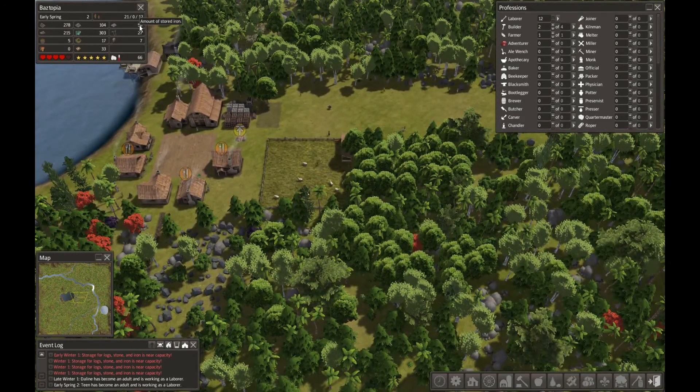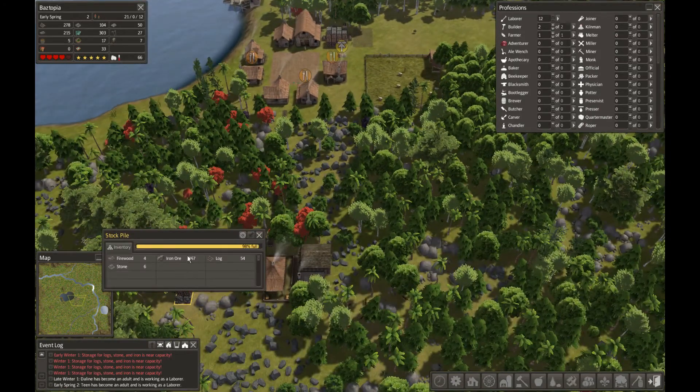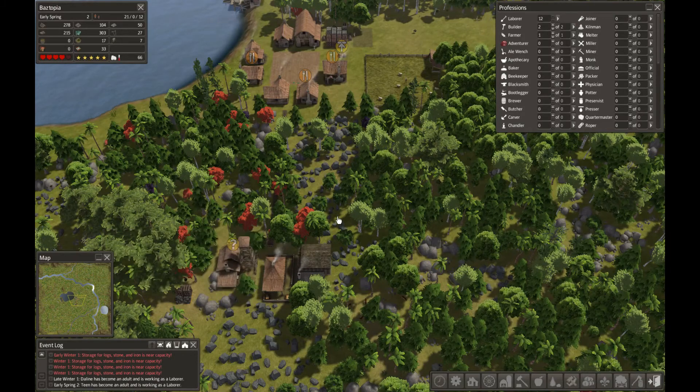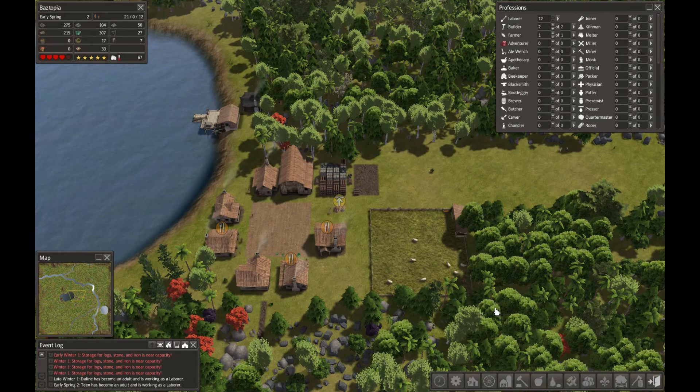This icon up here says 50 iron — that's iron ore. Looking down here this one shows 167 iron ore, and we need to smelt that before we can do anything with it. We've got the big furnace fuel ready. So I'm going to say that's the end of this episode. In the next episode we're going to work on getting up a smelter and a toolmaker because we have 27 tools right now and those won't last forever — no tools means we're not building anything.